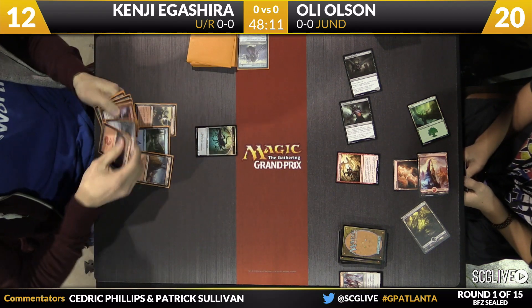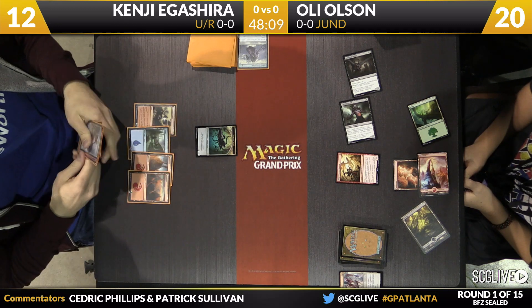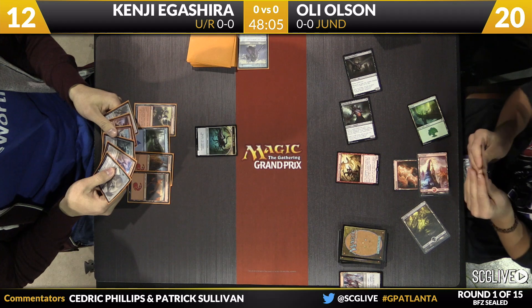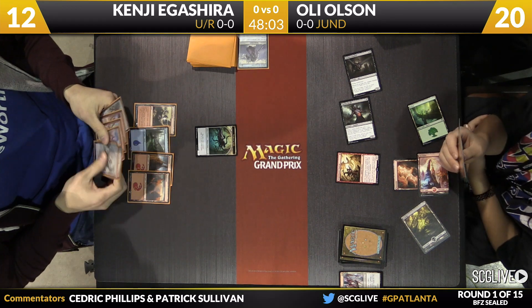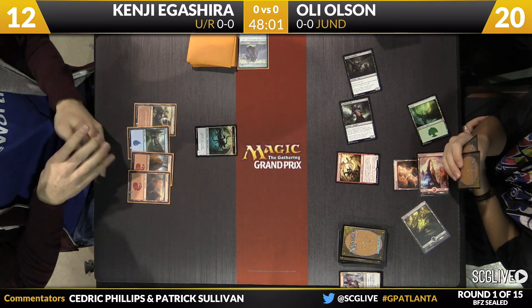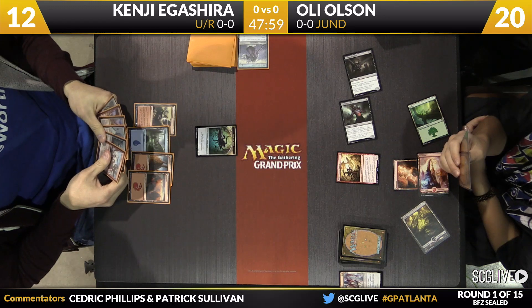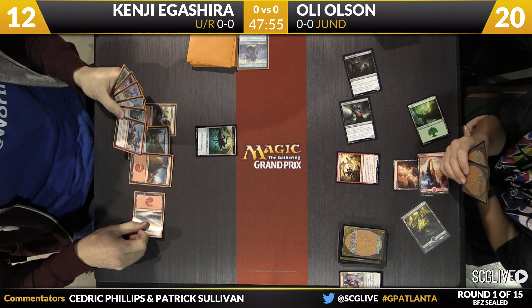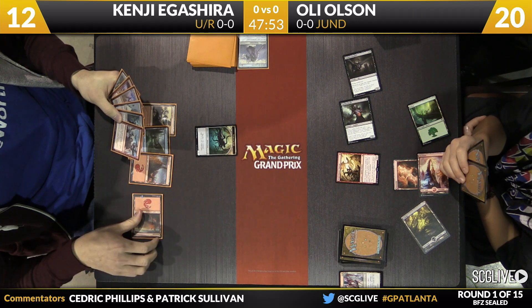Obviously the question is, what's he got left in hand? What's he got to work with here? It's a solid start. But as you know in sealed, you have to have a really aggressive deck to be able to capitalize on something like this. He's still in lance and spell territory — any spell he can cast is obviously good. And the lands get him to Dragon Master Outcast. We'll see what's next here for Agashira.